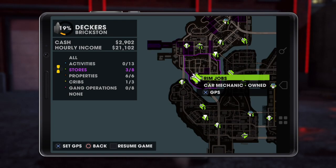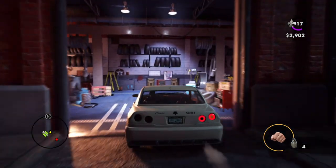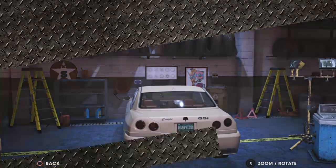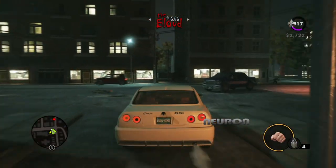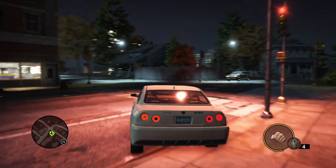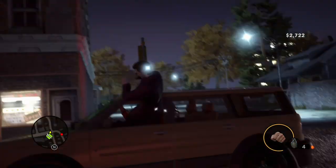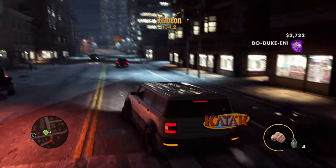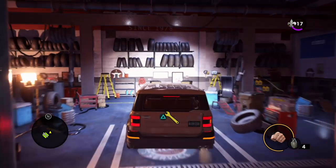I would recommend just going outside the Rim Jobs and only spending 100 or 200 on just a performance upgrade. You spend that, get rid of it, move onto your next car. You could easily do this because you don't have to customize vehicles that you own — just do the mission and rob people's cars off the street.